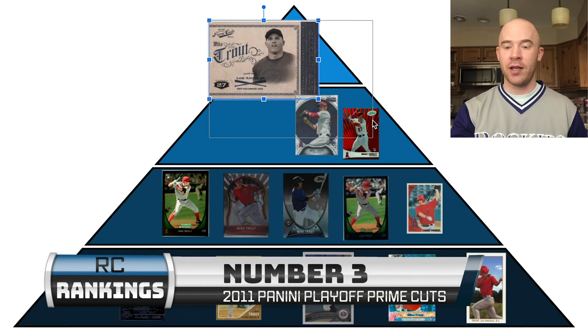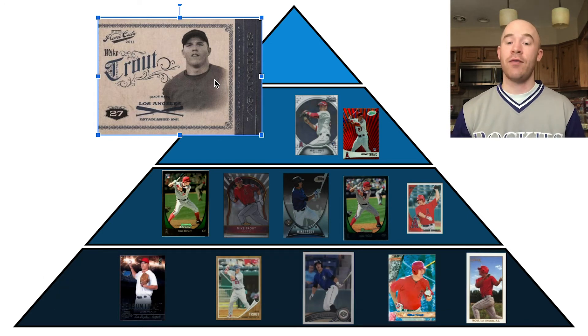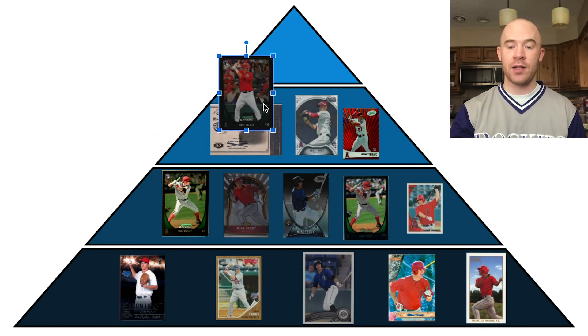Number 3 is the Mike Trout Panini Prime Cuts rookie — a card a lot of collectors won't recognize. Only 99 of these were made, and if you can even find one you're going to have to pay a lot of money. The last BGS 9 went for over $3,000. A PSA 10 copy would be around an $8,000 to $10,000 card. It's not really iconic, but it is one of two Panini cards from Trout's rookie year and his best Panini rookie. Super short printed, hard to grade because the thicker stock chips really easily. High grades go for a lot of money.